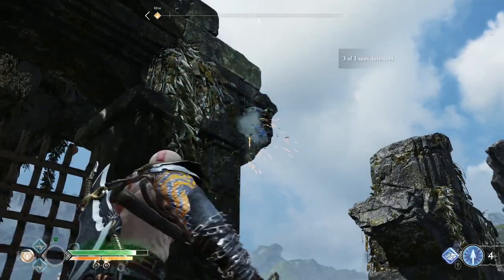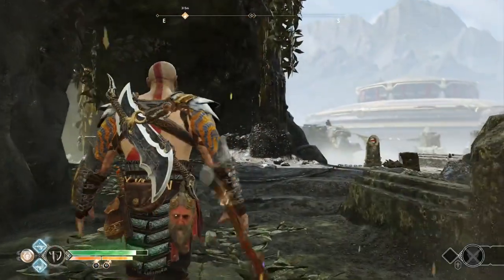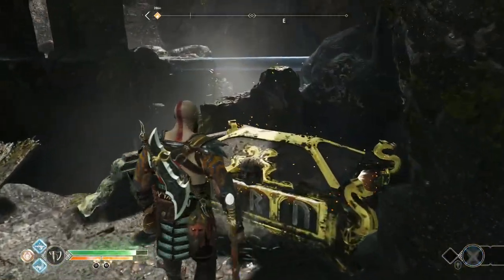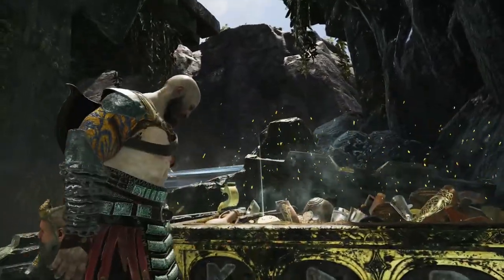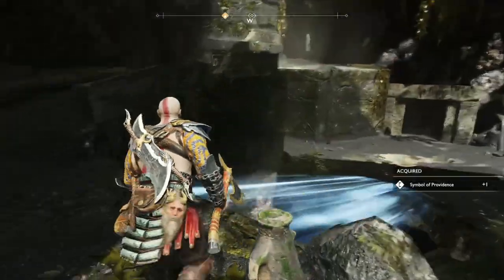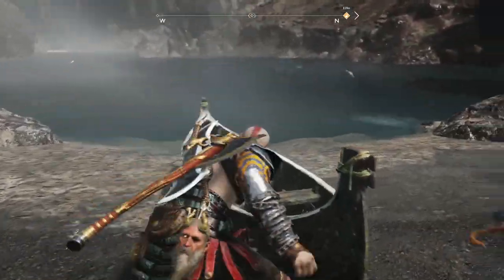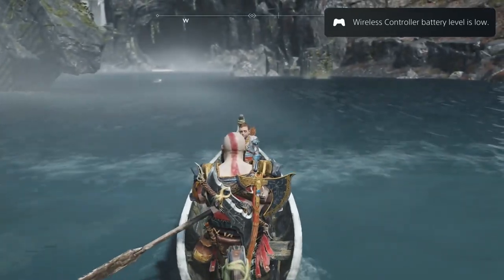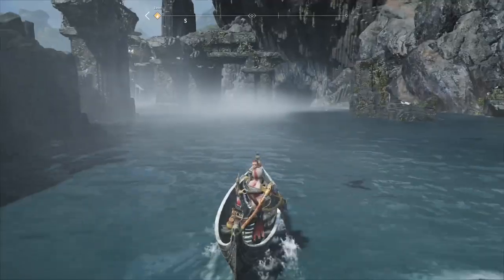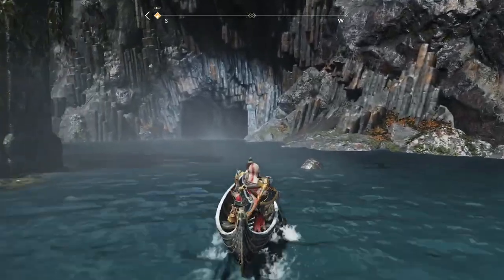Get that last seal to open the Norna chest, open this gate, hop across, and get the random enchantment from the Norna chest, then back to the dock. We're going through that cave to the south west. There's a permanent upgrade over there — Luck plus two. Look permanently increased by two.